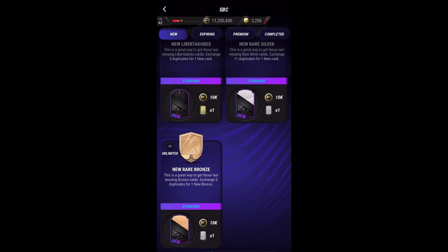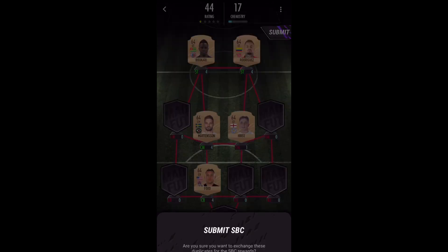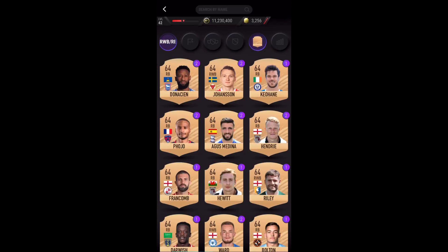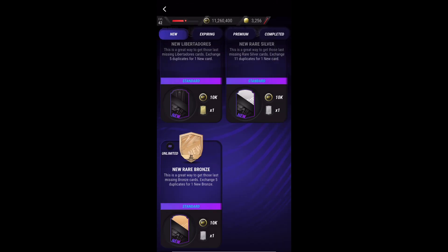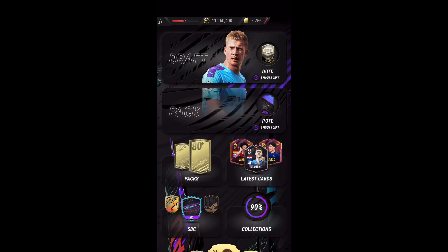Once you've got enough bronze cards, you definitely want to grind on those SPCs because the new rare bronze helps your collection, gives you some nice stuff, and gives quite a lot of XP. I spent around two minutes just doing it and as you can see the XP has actually gone up quite a lot — if I sped up the video you would definitely see the difference.